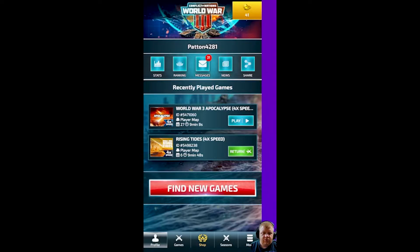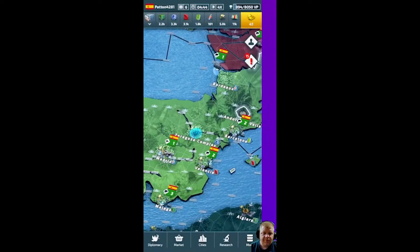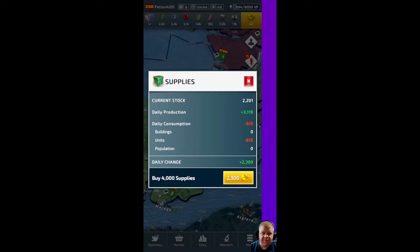Let's get back into Rising Tides. As you can see, this is what it looks like on the mobile device. Up here I'm clicking on the special materials — this is where you see how many nukes and different missiles you have. If you click on your Supplies, you can see your current stock of 2,201, daily production of 3,119, which means about 120 per hour. And 2,309 is what I will have at the end of the day if I don't do anything — that's my components.